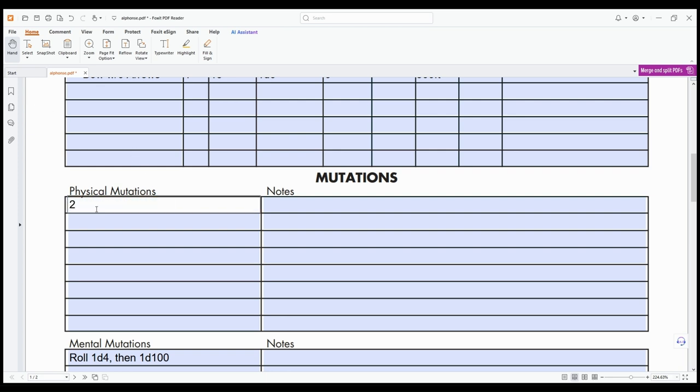You roll a d4 for each physical and mental mutation, then roll on the physical and mental tables. Since I'm a mutant animal I have a different table than humanoids. I got 'Shorter' — that guy is going to be a midget probably. Next one: 'Radiated Eyes' — you can shoot beams of rads at people. Radiation is still deadly even though everyone's a mutant; they still take radiation damage. There's also a small chance that mutants who survive radiation gain a reputation, which can be good or bad.